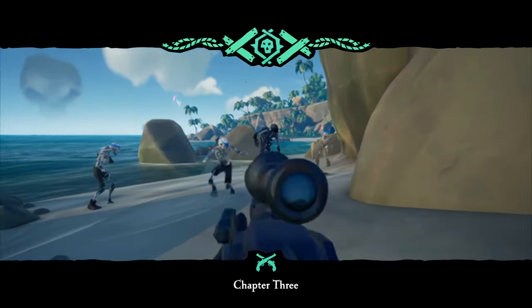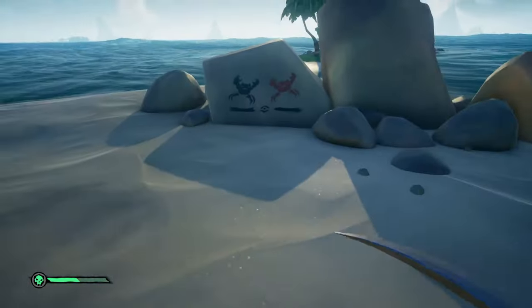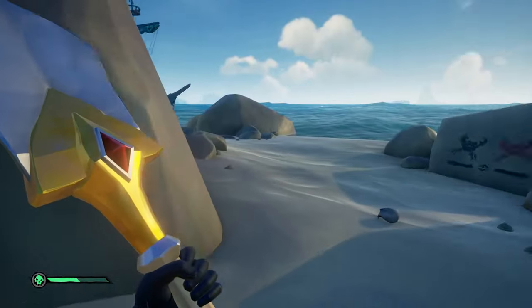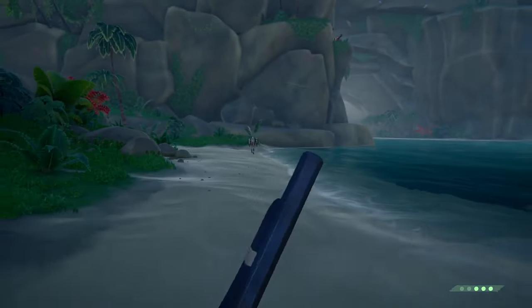Thieves' Haven runs are split into five chapters. Chapter one is three guaranteed dig-ups on Thieves' Haven. Chapter two is a riddle which can be found on any of the following islands: Devil's Ridge, Crook's Hollow, or Snake Island. After you solve it, dig up the chest and it will spawn a green shadow skeleton, which you will need to kill to get an Athena skull. Chapter three will contain six dig-ups, guaranteed at Thieves' Haven. Chapter four will be another riddle on one of the islands mentioned earlier. Chapter five will be nine dig-ups on Thieves' Haven. One of these dig-ups is guaranteed to spawn a skeleton carrying an Athena keg, which will drop an Athena skull as well as the keg if killed correctly — so make sure you take a sniper around with you.